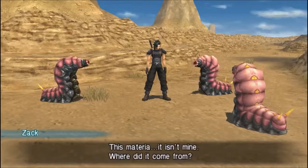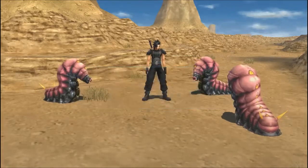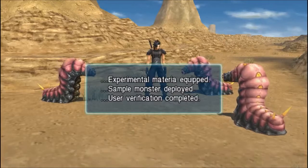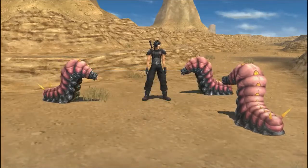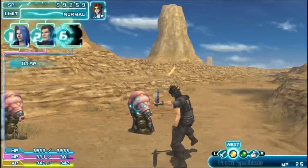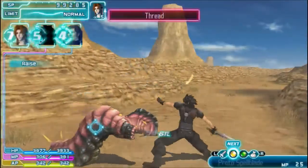He finds some materia — it isn't his, but he's thinking he might as well use it. The experimental materia test unit activates, verifying: Proto Spellblade, Cura, HP Turbo, MP Turbo, and AP Turbo. Sample monsters are deployed. Zack Fair, SOLDIER First Class, begins the experiment. So we get new materia for this fight, which is awesome. Look at that damage — oh boy! I should have Cure up but I don't really care, let's just keep using this.